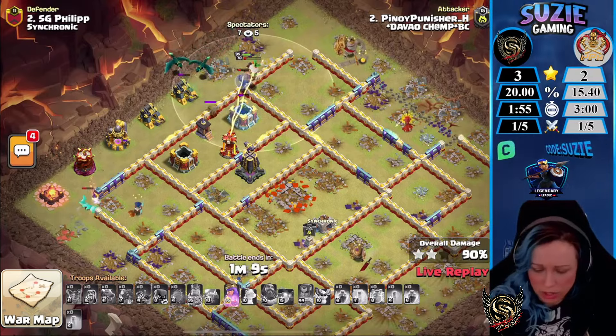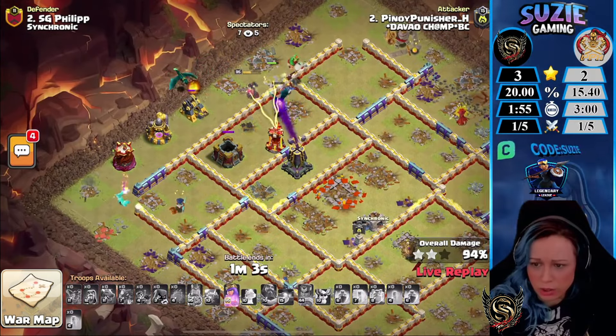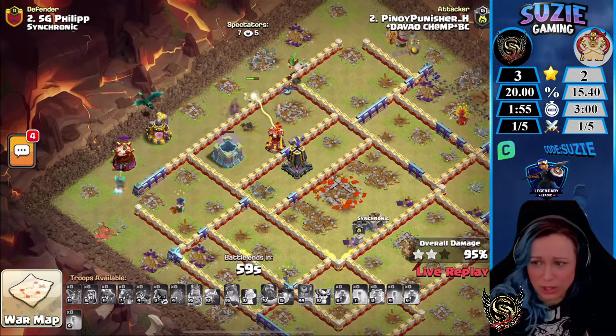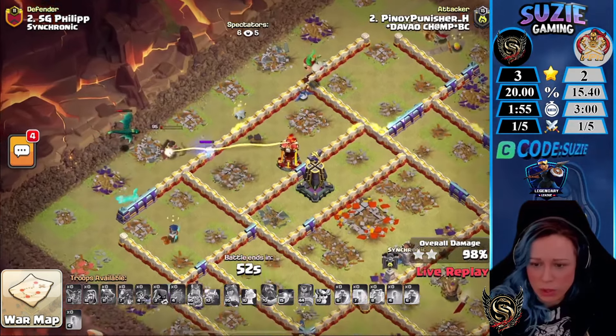The problem is everyone is going around and in range of the Multi. A Dragon is trying to get closer but the Monolith is going to one-shot it. The Queen is now in range of the Monolith — it will be a hold. He popped the Queen ability — I don't know if she can break the wall.